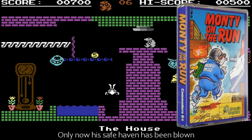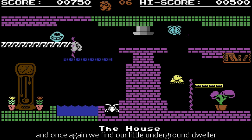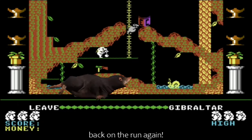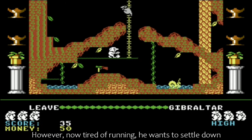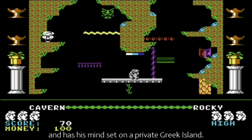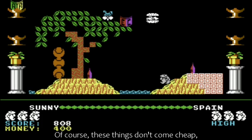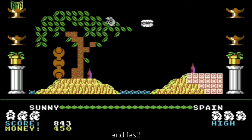Only now his safe haven has been blown, and once again we find our little underground dweller back on the run. Now tired of running, he wants to settle down and has his mind set on a private Greek island. Of course, these things don't come cheap, so your objective in this game is to start building up some funds, and fast.